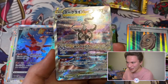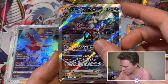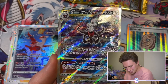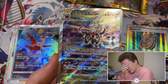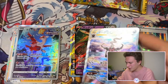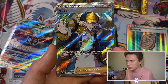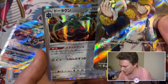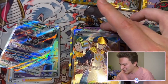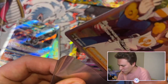SAR Darkrai V-Star to start — and I just noticed the door from the mission where you get Darkrai! Now there's a supporter. The one I want most would be Elisa Sparkle or Irida. Oh — it's Volo! A full art trainer is a full art trainer, I'm not gonna complain. Would have been crazy to also pull a Giratina alongside this given some of the crazy extra insert cards.